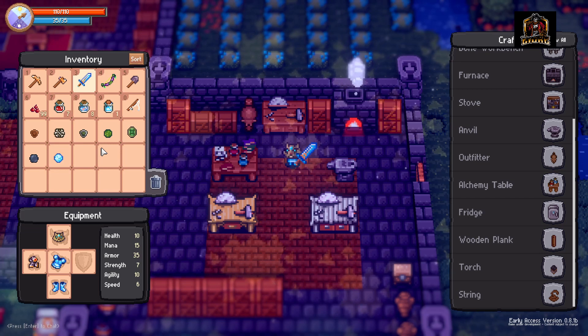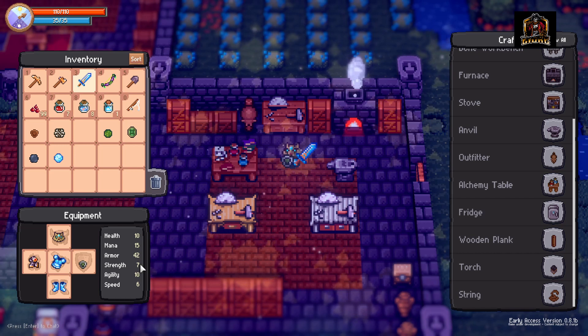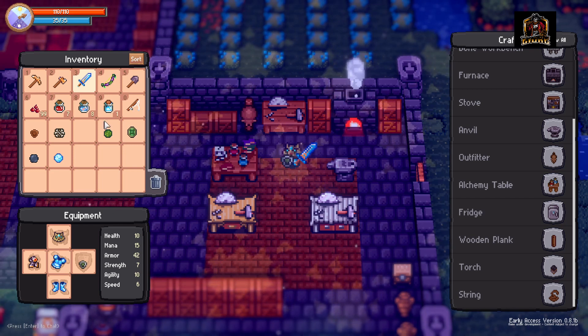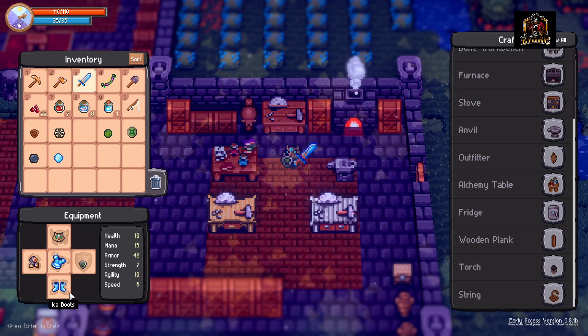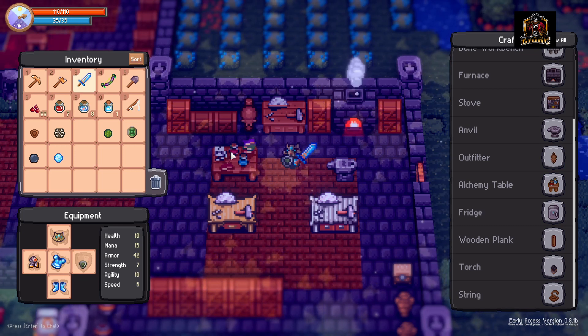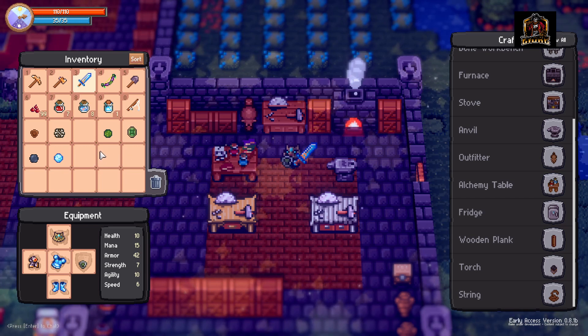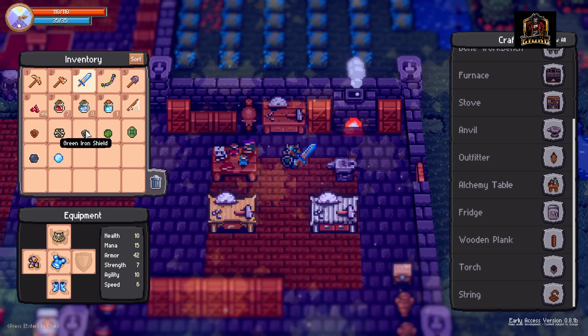Next up, we've got the green iron shield. This one is going to run you 5 iron bars, 1 leather, and 3 green jelly, which can be obtained from killing the green slimes in the world of Tinkertown. It can be created in the anvil and I've found it can also chance to drop from some enemies out in the Tinkertown world. If you're lucky enough to get it to drop, it's a great shield early on, and you save all those resources — especially when iron is a bit scarce at the beginning.